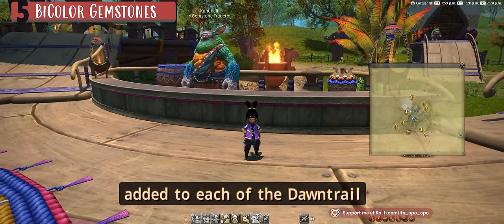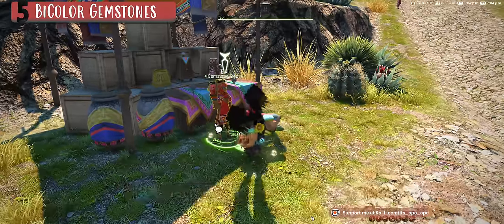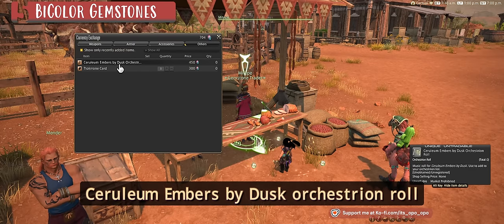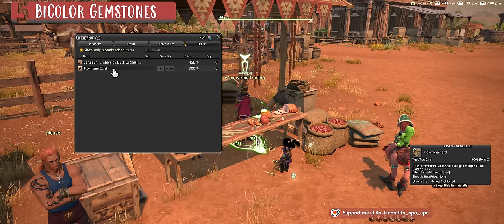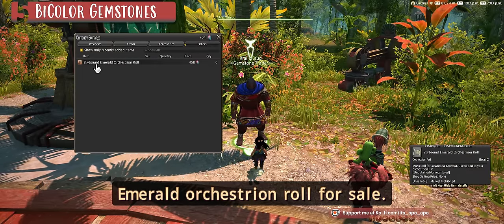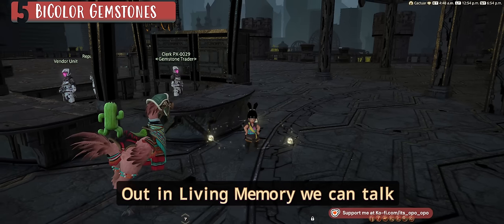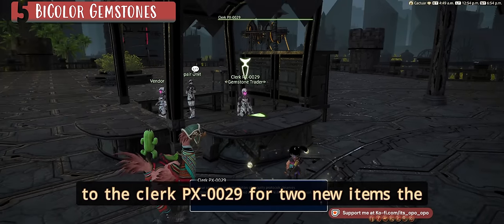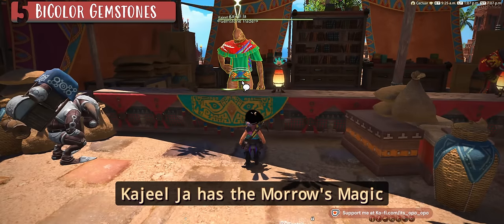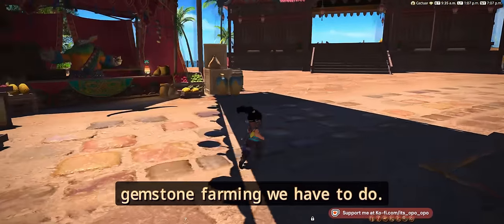Here are the new bicolor gemstone items added to each Dawntrail zone. In Kozama'uka, Kunu Holly sells the Glittering Bubbles orchestrion roll. In Urqopacha, Tepli has the Windswept Whispers orchestrion roll. In Shaaloani, Metipi has the Ceruleum Embers Bydesk orchestrion roll and the Triple Triad Toclone card from snake world boss fates. In Yak T'el, Uruk has the Skybound Emerald orchestrion roll. In Heritage Found, Toshana has the Crash in the Dark orchestrion roll. In Living Memory, clerk PX-0029 has the Echoes of Memory orchestrion roll and the Mika the Magical Moo Triple Triad card. In Tuliyollal, Kajio Ja has the Moro's Magic orchestrion roll.